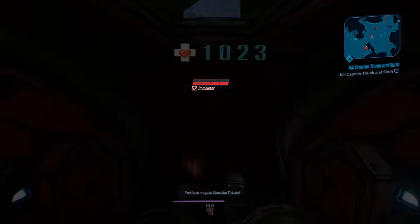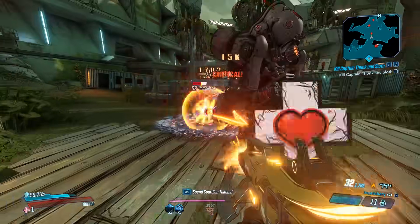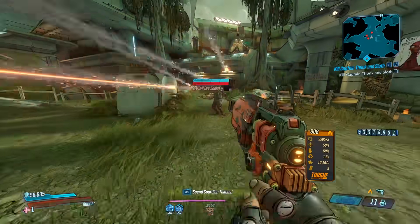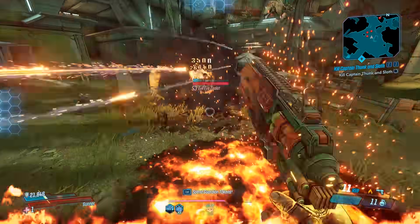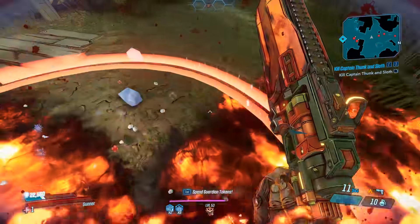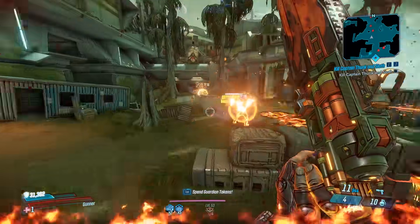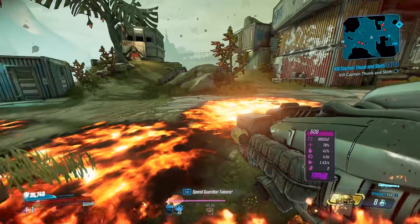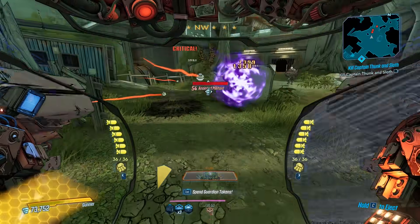Before we go over the 13 weapon buffs, let's go ahead and go over some other fixes. Typhon would sometimes get stuck at the Shadow of Starlight area — I believe that's at the Pyre of the Stars map — so that has been fixed. Jabber Mogwai was sometimes not dropping loot at the correct rate. That was fixed, and I believe they're talking about how when you kill him every run, you get the Hellfire. I'm assuming when they say correct rate, they're fixing that drop to not be guaranteed.